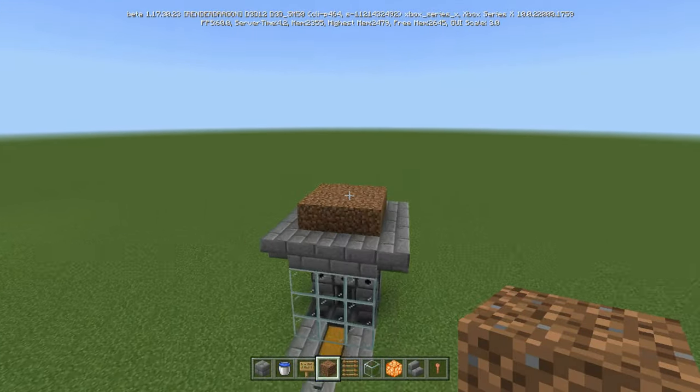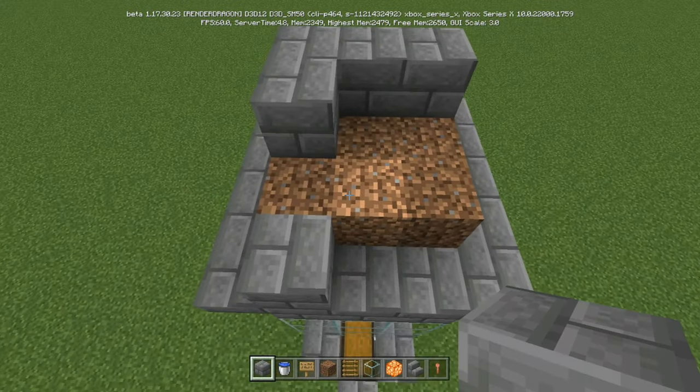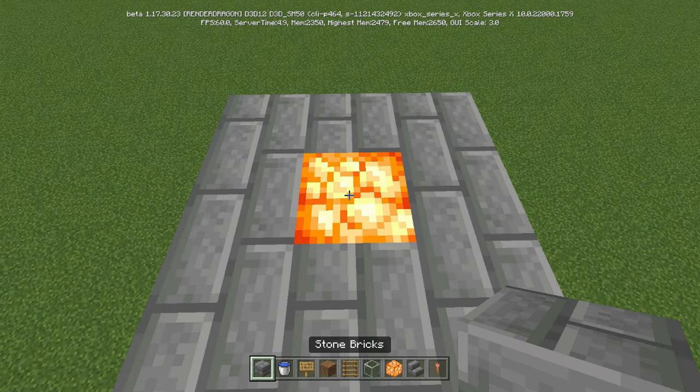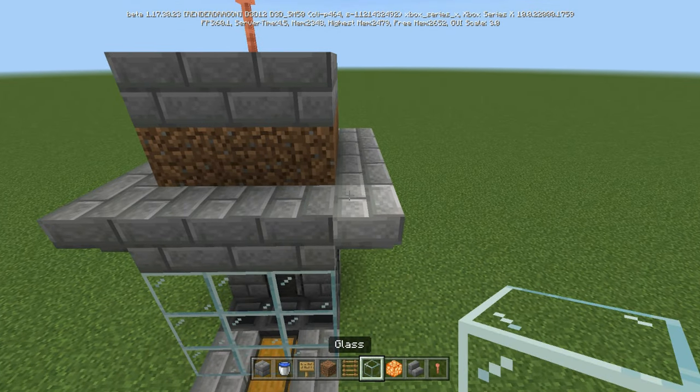So we're going to make a square going all the way around. In the center, go ahead and put some shroom lights, then put a lightning rod on top. Then come around it.